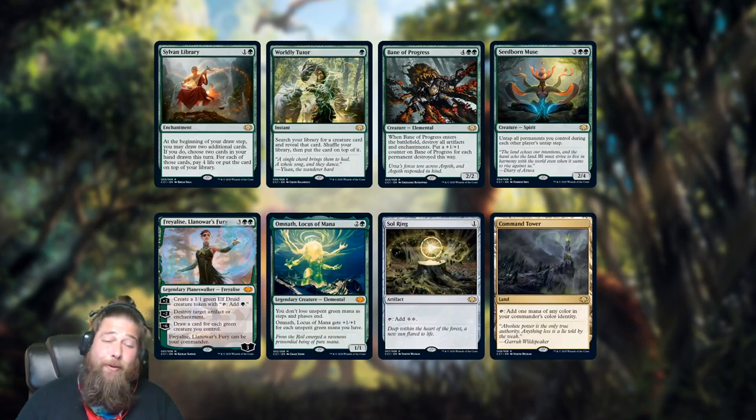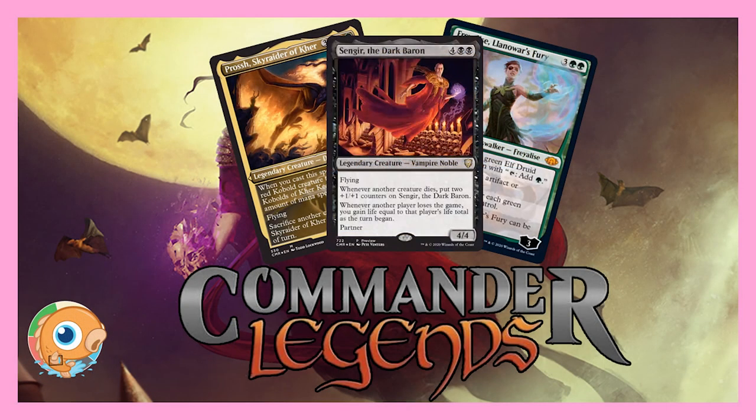That brings us to the end of our Commander Collection Green and Commander Legends daily spoilers for today. What do you think about Commander Legends? What do you think about the new cards, the return of partners? How good is Keeper of the Accord — is that finally going to fix card advantage in white? The return of the Battle Bond lands, Sengir, the lower rarity reprints — how about Commander Collection Green? How much would you spend at your LGS to pick one up? Let me know in the comments. Thanks so much for watching!